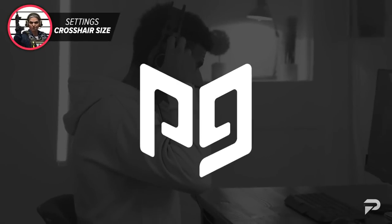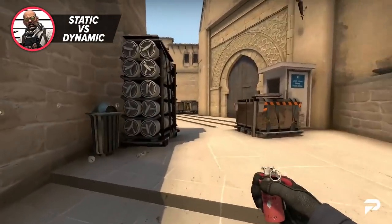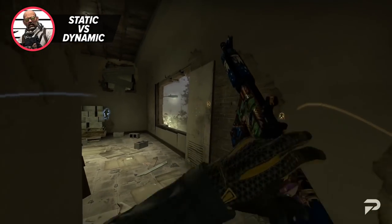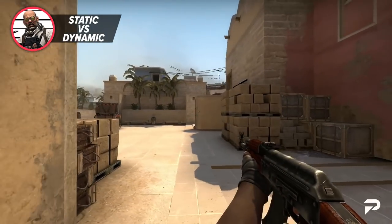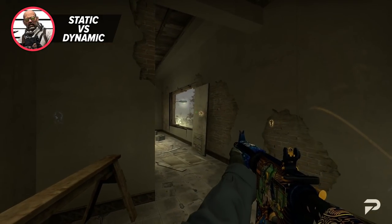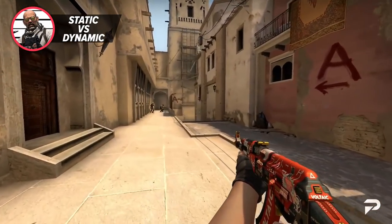Another important question regarding crosshairs is whether you should use static or dynamic. I'm not a big fan of anything randomly moving in what I use to aim, so I simply hate dynamic. Admittedly, there are some people that are successful with it. I'd seriously recommend staying away from the style of dynamic that moves when you move, but the style that opens up when you spray is alright. It's hard to argue against when even the GOAT of Counter-Strike, Simple himself, is using it. But if you feel like you're spraying too much and want to focus on your first bullet accuracy, it just might be the right play for you.